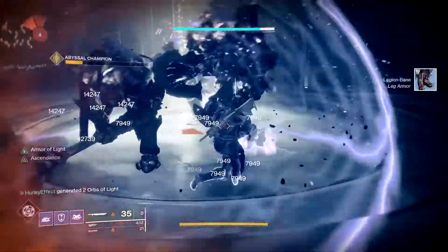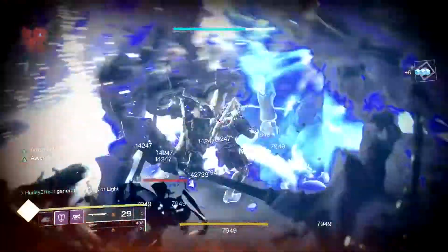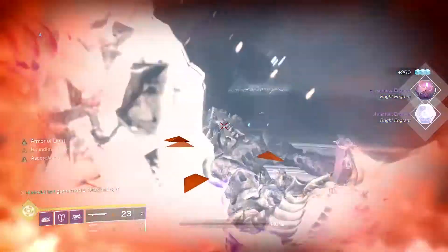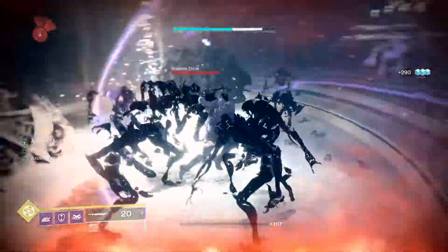I am lower light on the Titan as well, so I am taking more damage. But the bubble works similar to the Well of Radiance — try not to get hit by all three guys at the same time. There was a lot of thrall here too, that was messing me up. But otherwise the bubble works the same as the Well of Radiance.